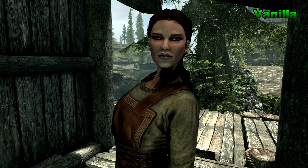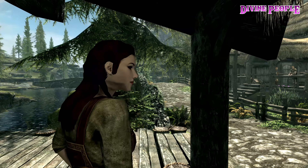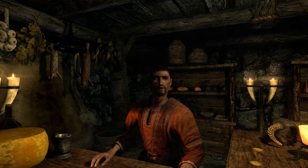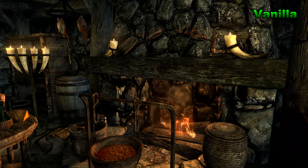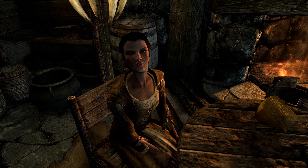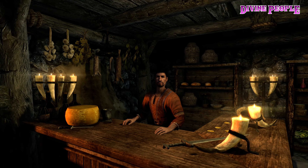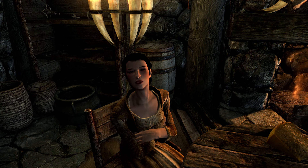Looks like we have the blacksmith's wife there in Riverwood saying 'You're pretty. I'll give you that. Just stay away from my husband, Alvar.' And see, the way Tarshana has done it — and here's the Riverwood Trader. The sister really has an unfriendly look to her.